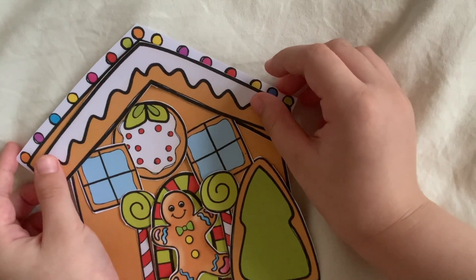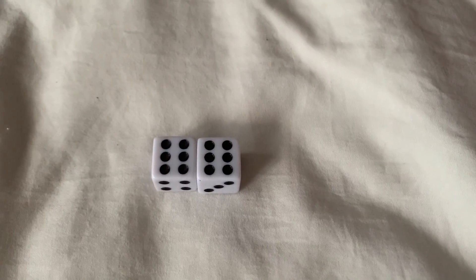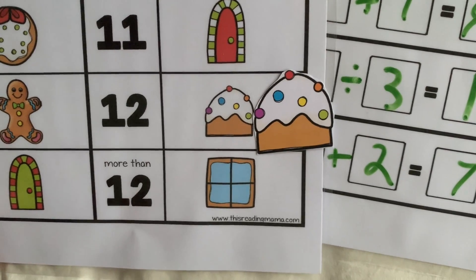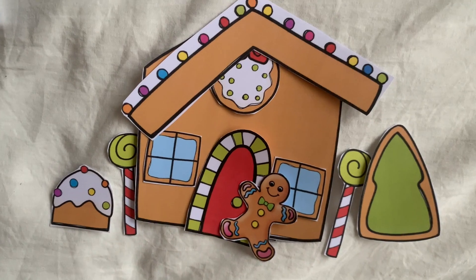Whoa, my turn. Six and six — twelve. Six plus six equals twelve. Twelve means I got the final piece and I completed it — the final touch. I did it!